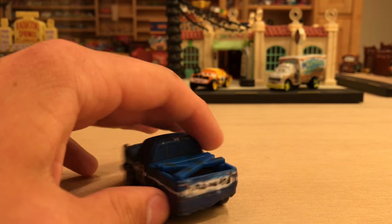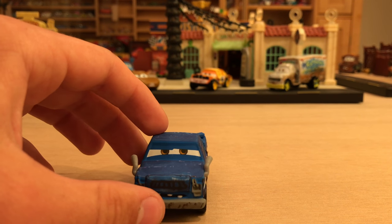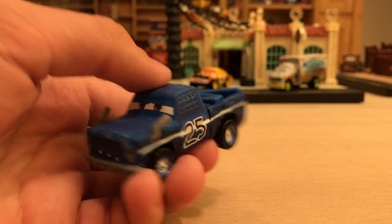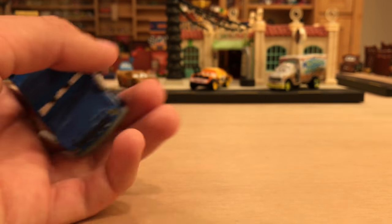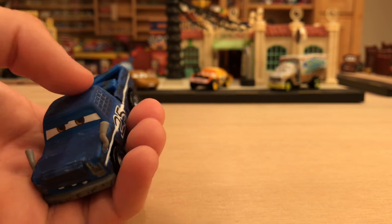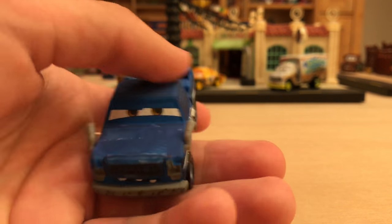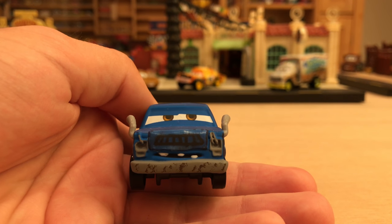His release is a single so far in Case H, though I wouldn't be surprised if he got another release in a two-pack or multi-pack down the line. Now for the review: he has a nice satin matte paint job, which is what all the demolition derby contenders have now after Taco and Sigler. Unlike Taco, the light doesn't shine off Broadside due to the matte finish. They're doing this with T-Bone, Pushover — all of them — which makes sense since they're dirty and beat up, a glossy finish wouldn't make sense.